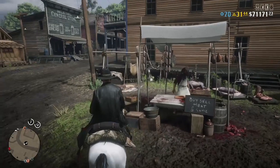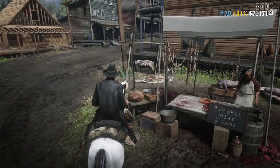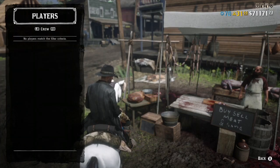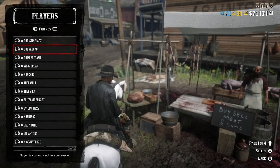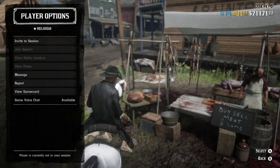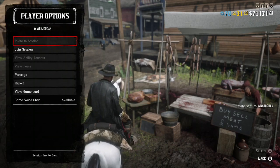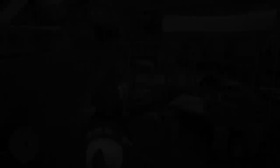Once you make your way towards the butcher, go into your interaction menu, go to Players, hit Friends, and find a friend that's in a different session to help you with this glitch. Invite them to the session — it'll take a minute or two for them to join.